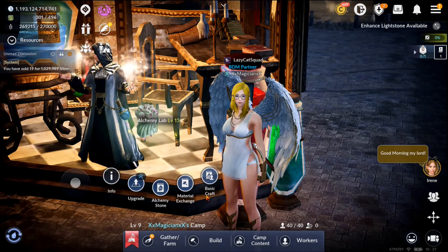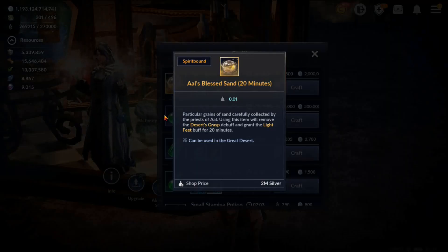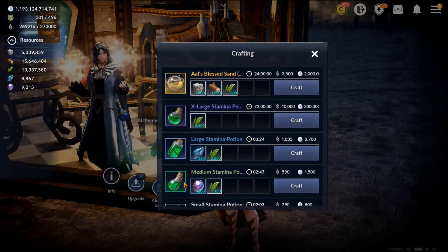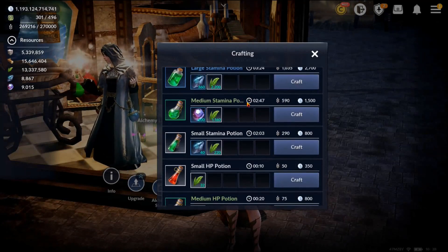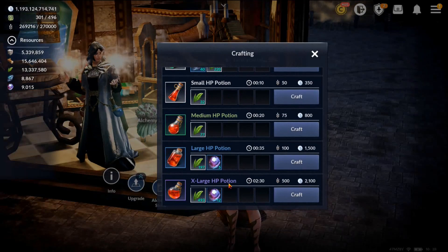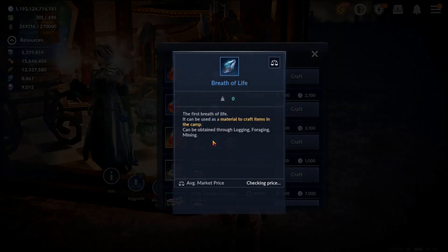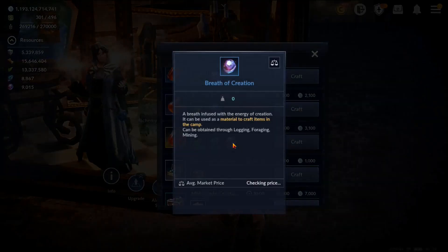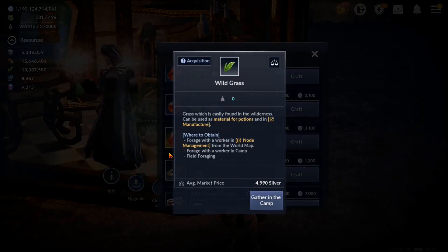We're going to go into basic now. In basic crafting you can do this one which is used in the great desert to allow you to move better — it's like a buff. You just need three materials you can collect here in the camp. You can do stamina potions; they're organized from purple being the biggest, then blue, then green. A word of caution: breath of life can be obtained when your workers do logging, forging, and mining — same with breath of creation. It takes a long time to get these things, so do not waste them.